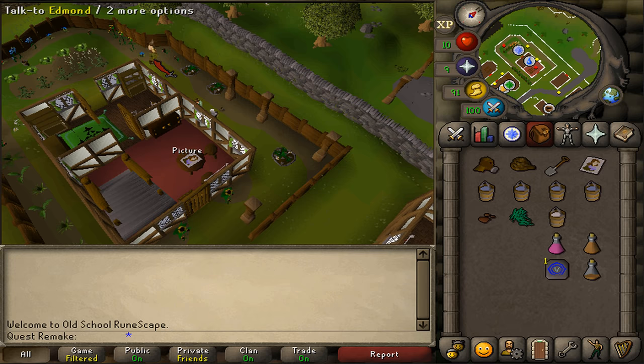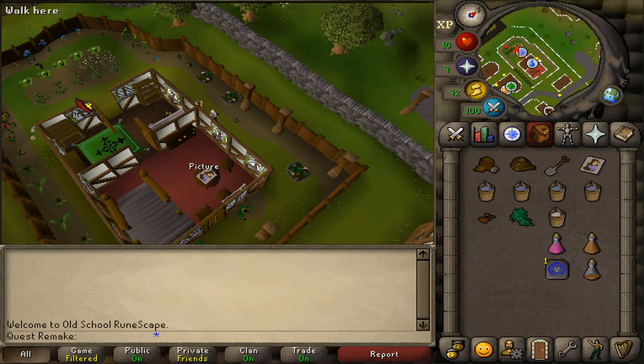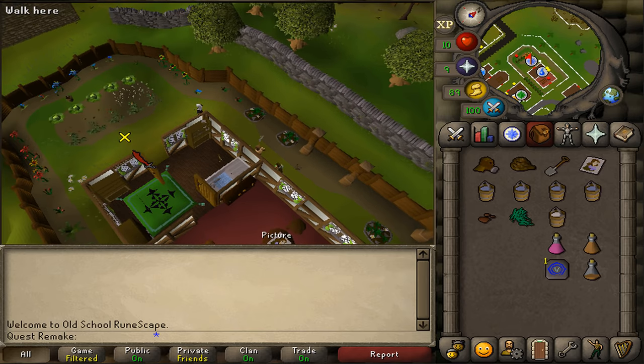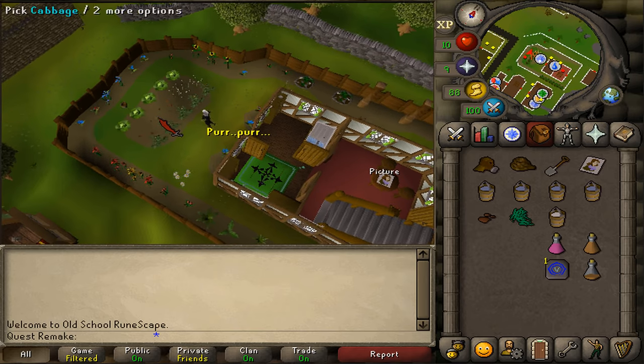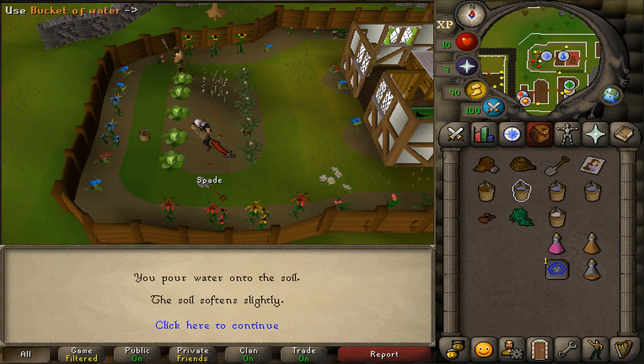We will need to return to Edmund so he will talk to us about the loose soil. Let's go two squares east of the bucket spawn and there you should find some mud patch. Let's click on your buckets and use all four of them on the mud patch.